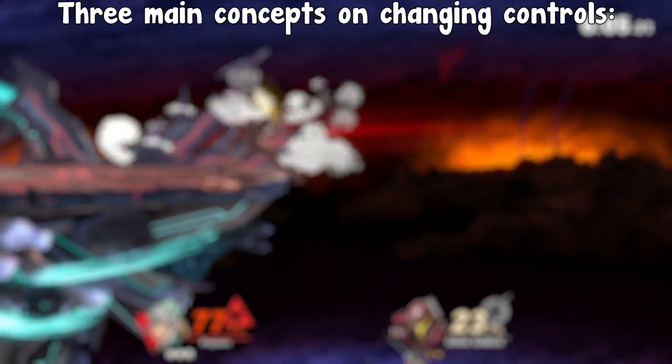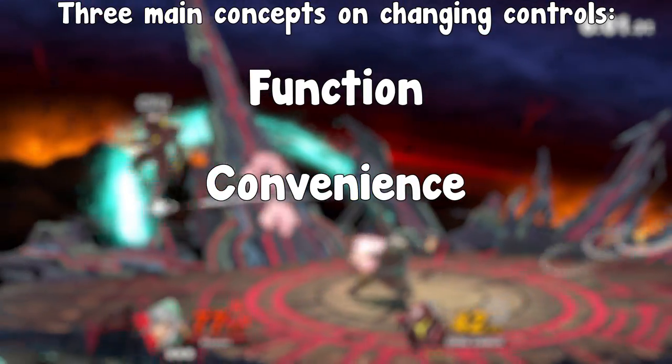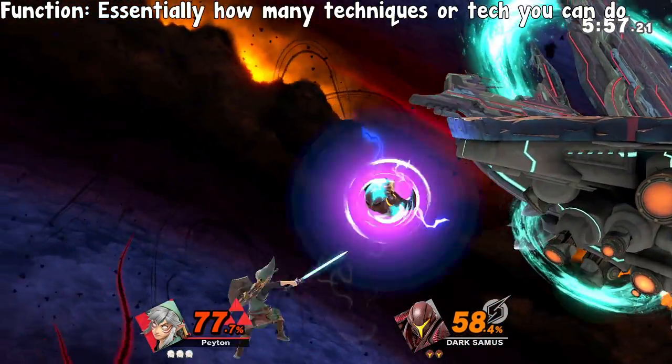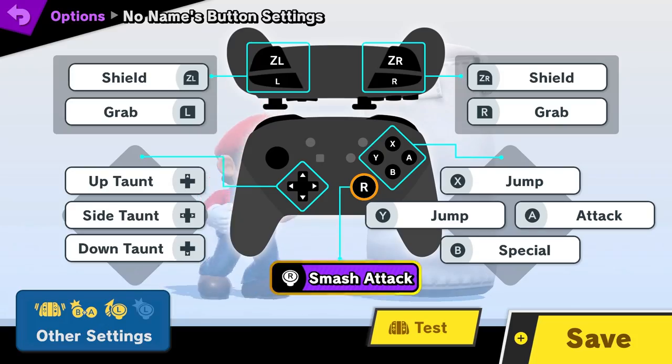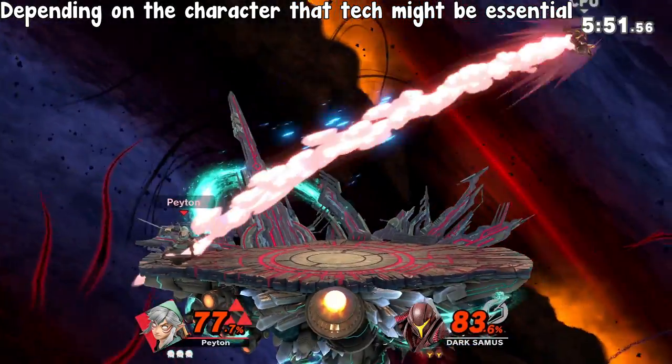There are three main concepts you need to know and understand before changing your controls: Function, Convenience, and Comfort. Function is essentially how many techniques or tech you can utilize that are relevant to your character. Some tech requires you to change your controls to perform them, such as tilt cancelling, and depending on your character it might be essential for their kit.